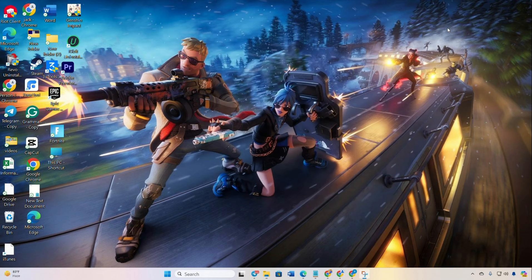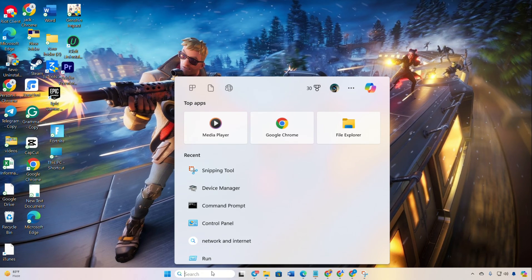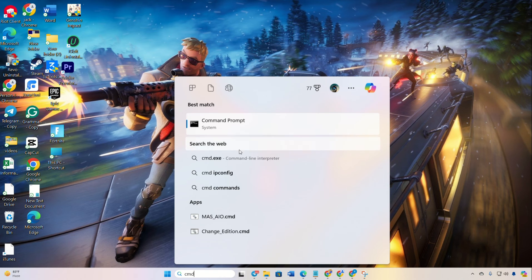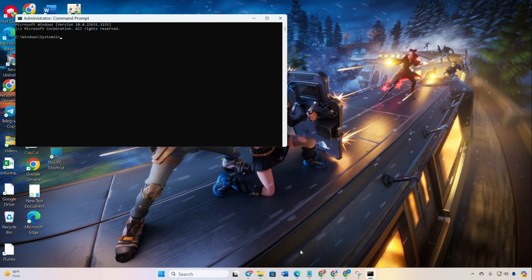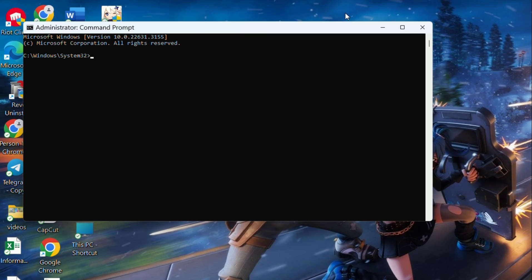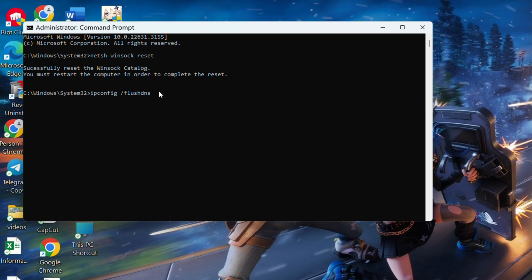Solution 1: Reset Network Configuration Settings. Start by clicking on the search icon and type CMD. Right-click on Command Prompt, choose Run as Administrator, and click Yes. In the Command Prompt, type netsh winsock reset and hit Enter. Then type ipconfig /flushdns and hit Enter.